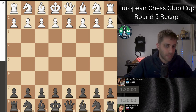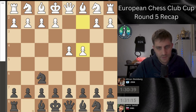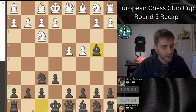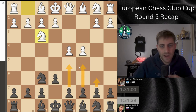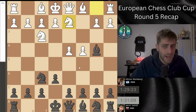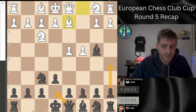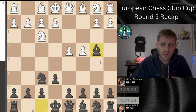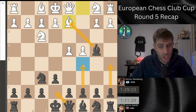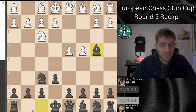I played with the black pieces. d4 was the move I played against Samir Sahidi with a rating of 2481. Knight f6, c4, e6, and knight f3. Now I play the move bishop b4. Of course there are several options here — for example d5, b6, maybe c5 — but I'm playing bishop b4 check. After knight bd2, there is also a move bishop d2, and here you have options to play a5, queen e7, or c5.